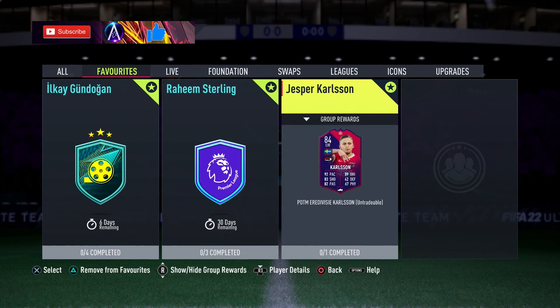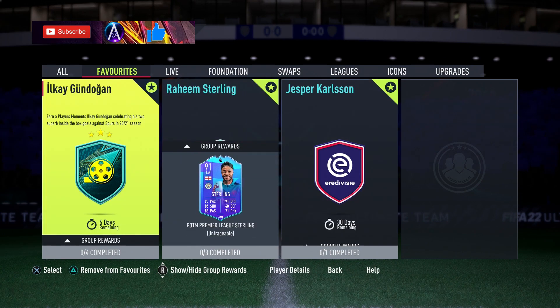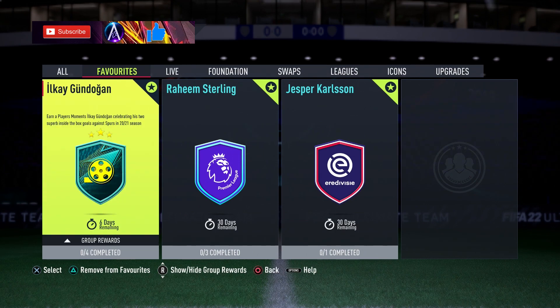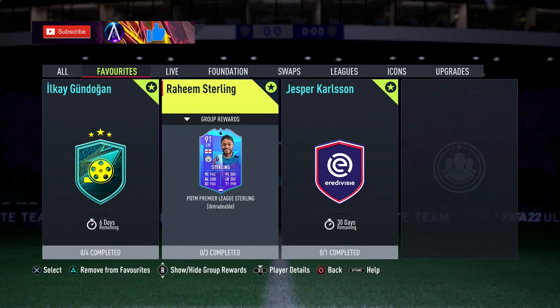Carlson is already up on the channel, go check that out — well worth it for a really cheap price. Gundogan as well, I mentioned it in the Carlson one, he dropped today and he's very very expensive. Let me know if you guys want a solution for him, I'll try and get one up tomorrow. But yeah, pricey — proper pricey pro card that's only in for a week. He could be brilliant but do you really want to be dropping that many coins just before Team of the Year? Let me know what you guys think.